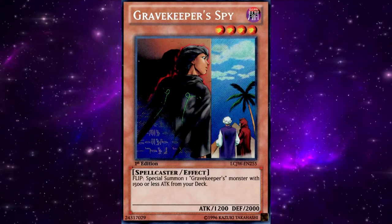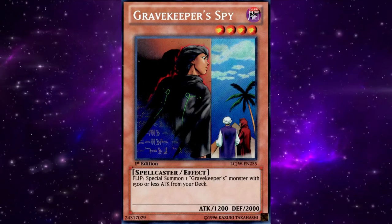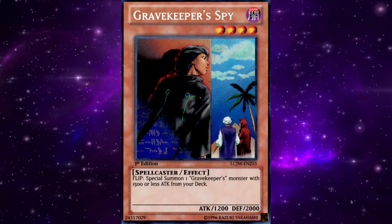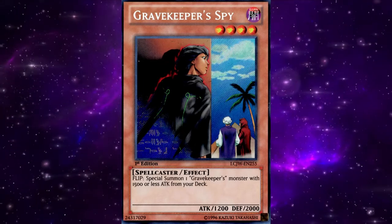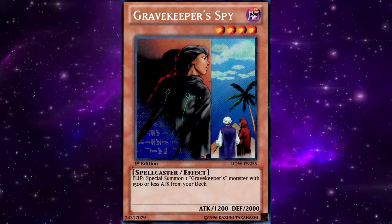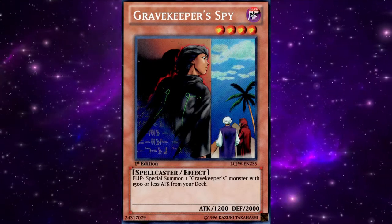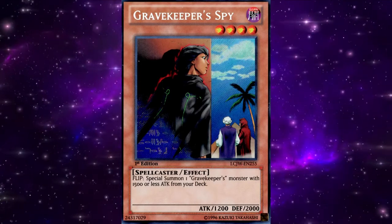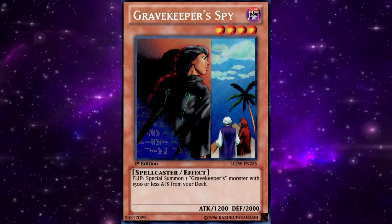These decks also made a common habit of using a transformative Stein OTK side deck. Lazaro Spicer Monarch decks would run the key engine pieces of Stein OTK in their side deck and switch to them in later games. This is one of the first notable competitive occurrences of so-called smokescreen strategies, where a player runs one deck but can switch their core strategy in later games of the match by using their side deck — think of something more recent like Chain Burn side decking into an Inzektor engine.